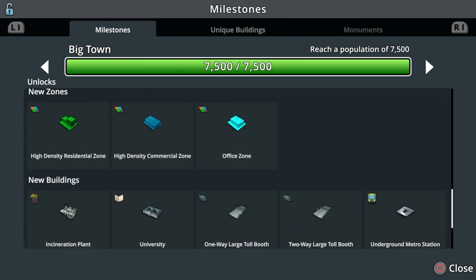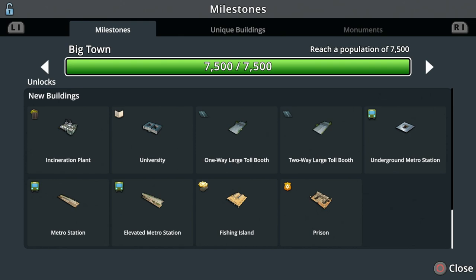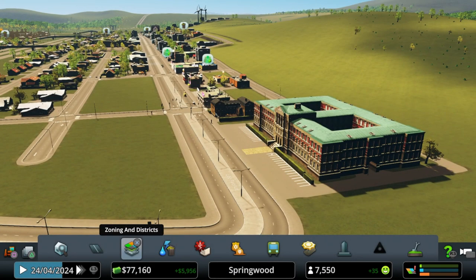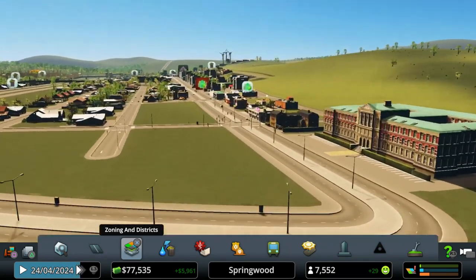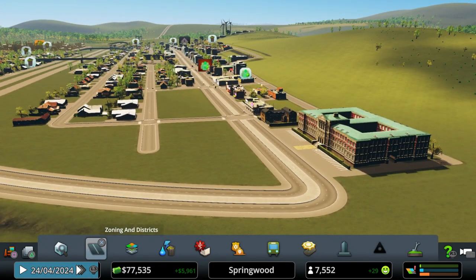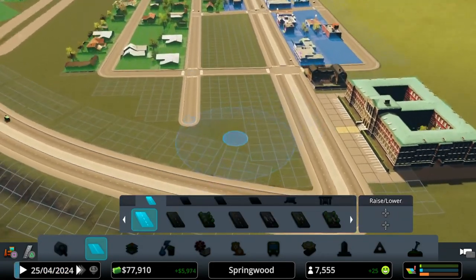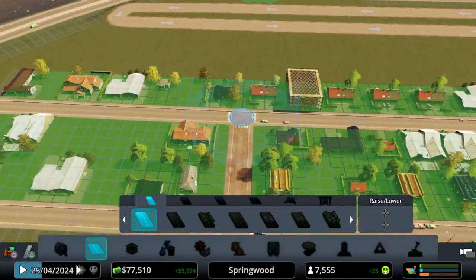Commercial specializations, leisure, and education policies - all sorts of stuff we'll talk through. The big thing we need to talk about today is the zoning and the university we dropped in. We'll probably also get an incineration plant going unless we have requirements for filling up dumps - I'll have to look at that. But let's get into it - this neighborhood hasn't entirely filled out yet.